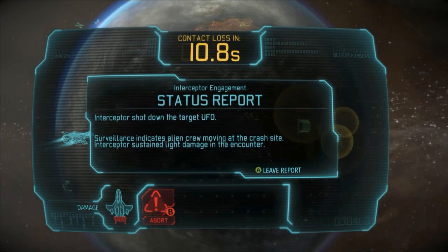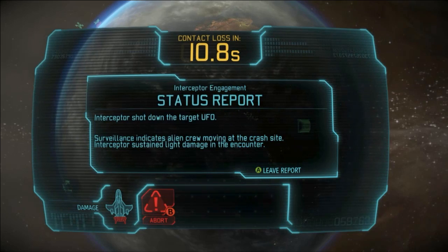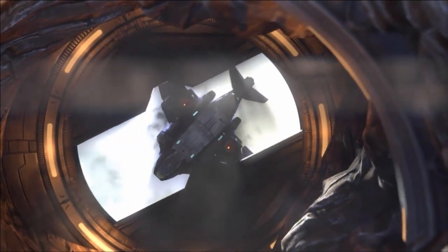So now we're seeing that our fighter only has a limited amount of time in order to intercept that craft. We were able to shoot it down, so the next step is to send our troops out to the field, investigate the crash site, and recover any artifacts they can, fighting off any aliens that might have survived the crash.